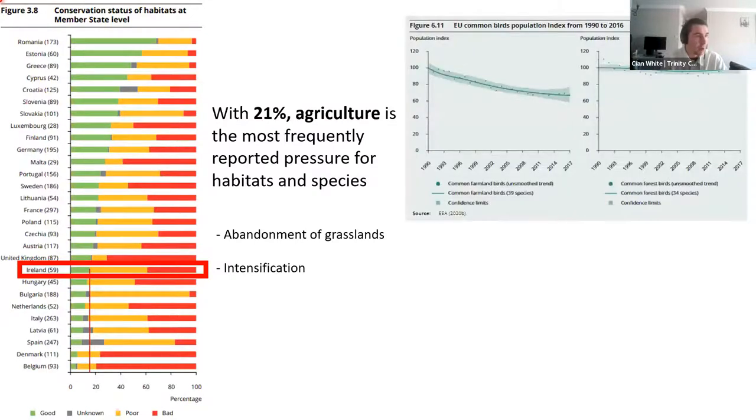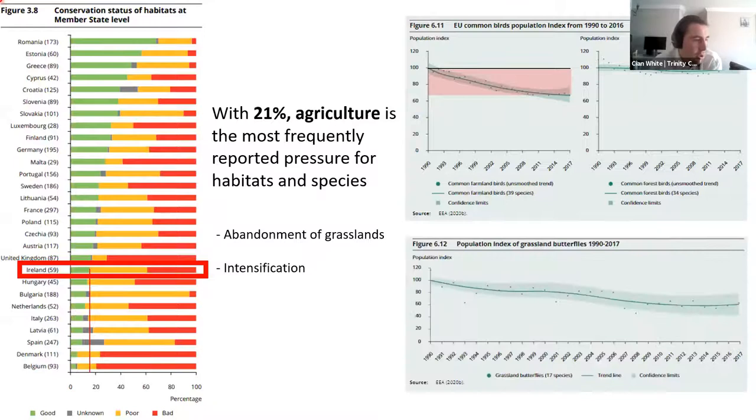The EU bird population index from 1990 to present shows farmland birds have declined by about 30%, while forest birds have not declined at all. A similar story applies to grassland butterflies, reflecting trends for all grassland pollinator species — over the last 30 years they've declined by about 40% as a result of intensification of agriculture. EU policymakers and ecologists looking at these trends are trying to integrate biodiversity policy into agricultural systems to mitigate them, which is where the 10% area target in agriculture comes from.